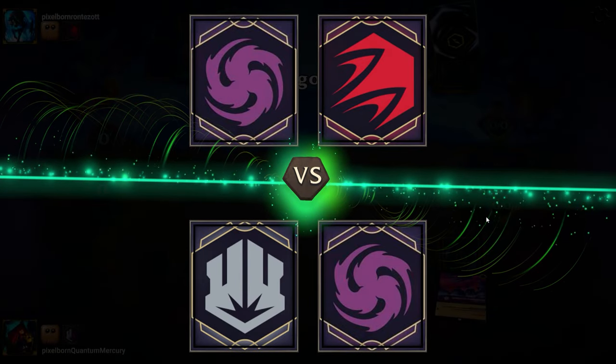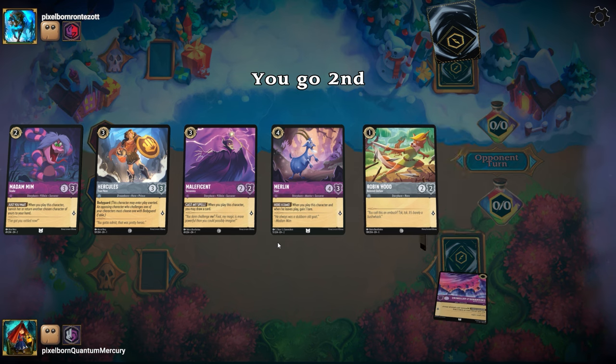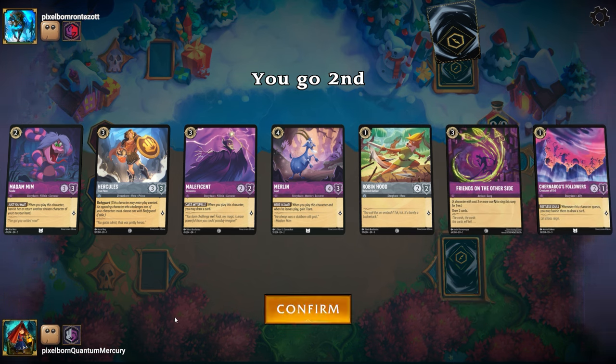Amethyst Steel is definitely an ink pairing that a lot of people are looking at for running in their store set championships, and rightfully so, as it's two of the strongest inks in the game.